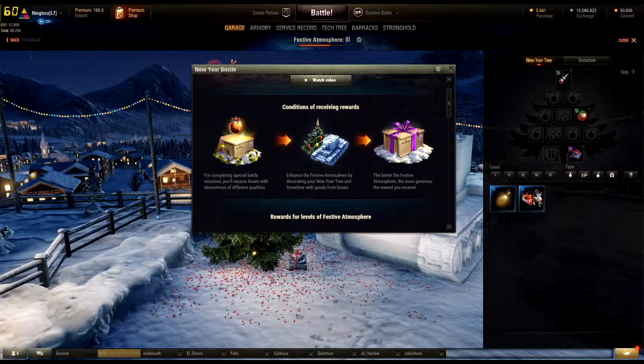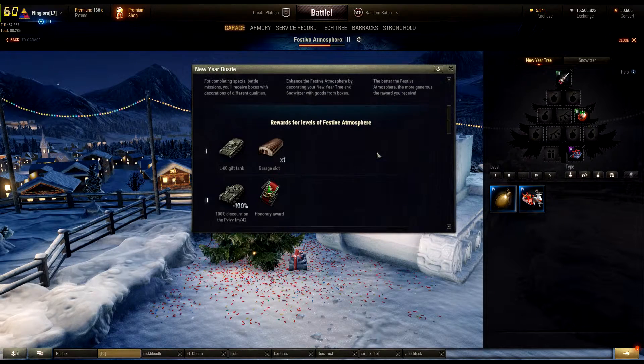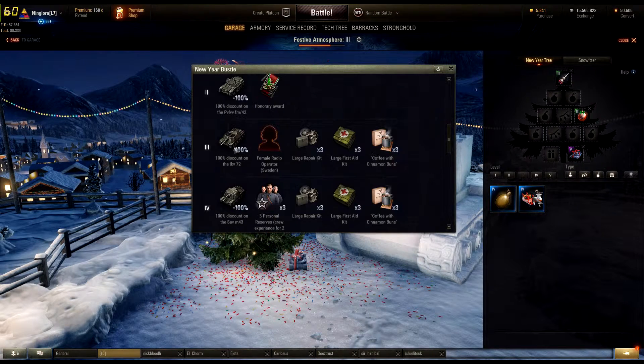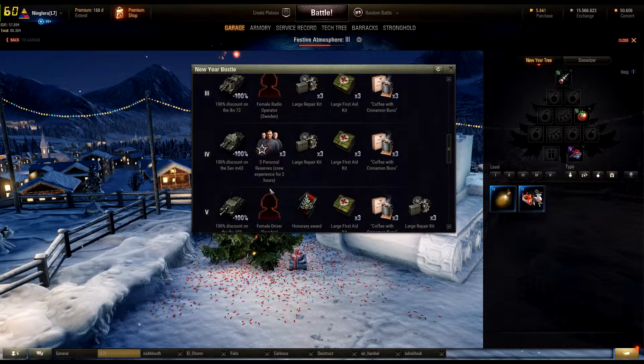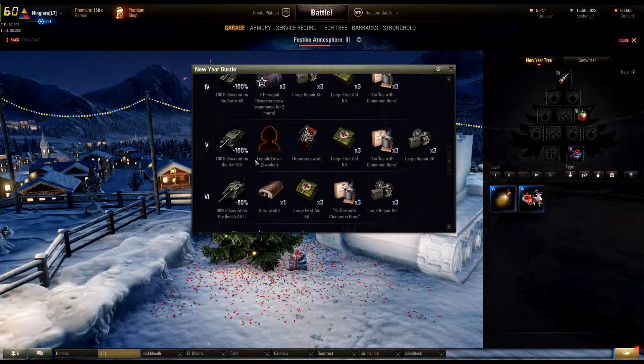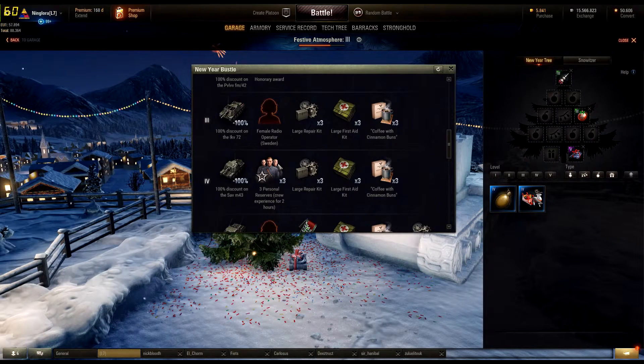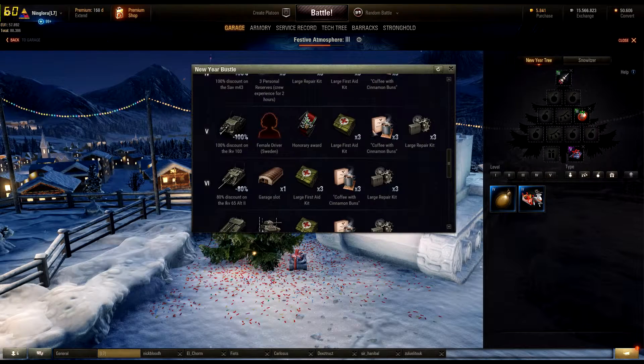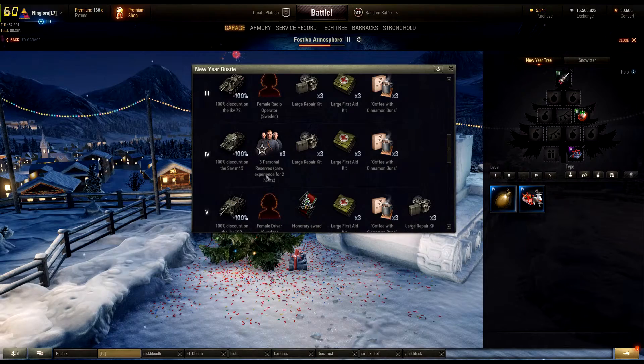The rewards include a gift tank and a garage slot on tier one, which you get on logging in. Then a discount on one of the Swedish tanks, and an honorary rank. Tier three unlocks another discount and a female radio operator for Sweden, and it continues like that up to rank 10 where you can gain a full Swedish tank crew as females. I hope you enjoyed this short preview — see you next time, bye bye!